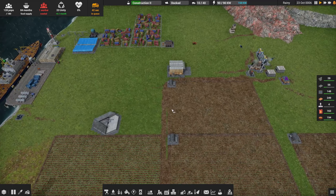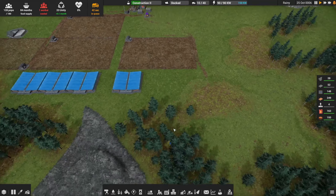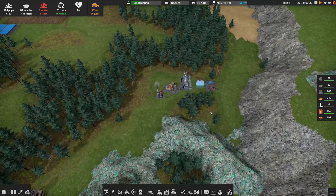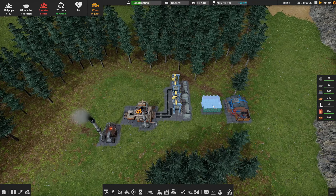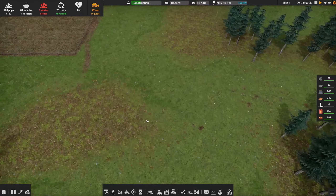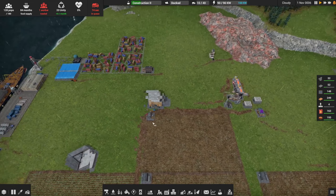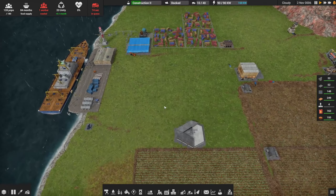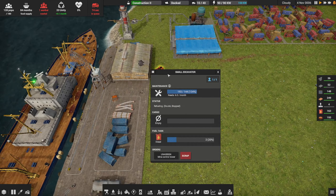We could put down more housing but we don't really need it. I know I can use unity for buildings, but I'm trying to avoid using it for buildings or maintenance — only using it for production boosts. That's just a self-imposed restriction for my own immersion.